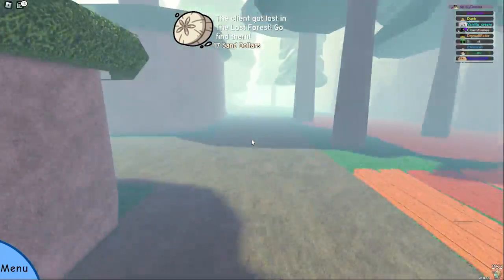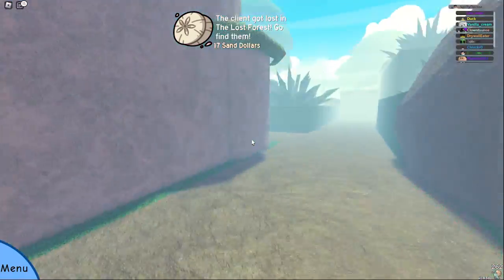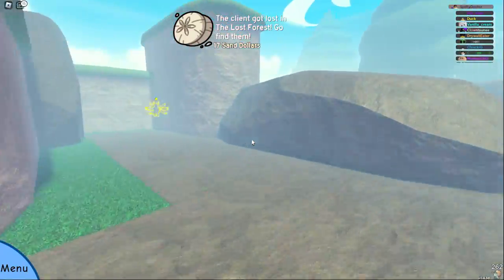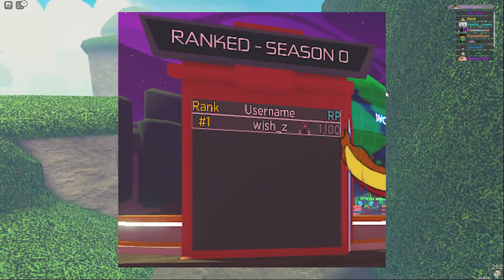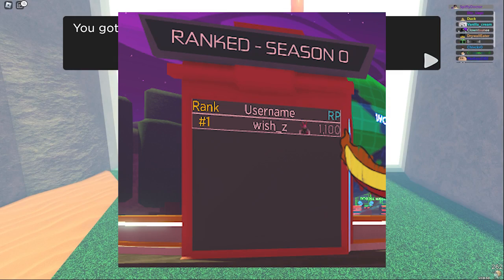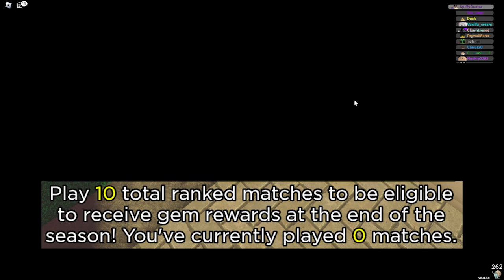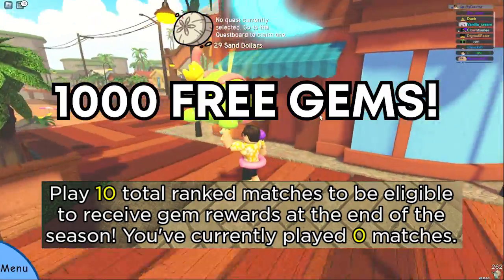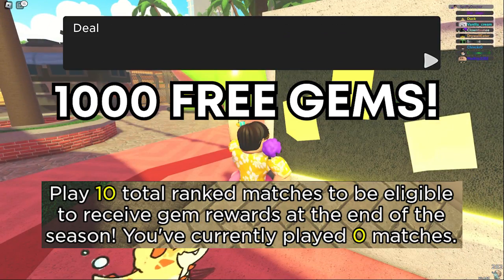Ranked was added into the game earlier this week and there is a ranking system going from Bronze to Elite. You can participate in the beta by going to the social park and matchmaking into Ranked. Elite World was added alongside this update, which will allow you to see where you stand compared to everyone else. If you participate in 10 matches of competitive, you are eligible to obtain 1000 gems for free once the beta finishes, and you will get more if you achieve a higher rank.